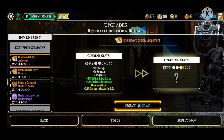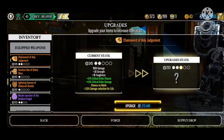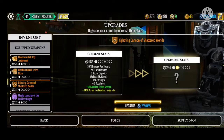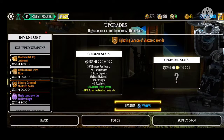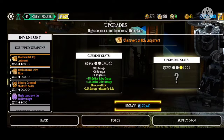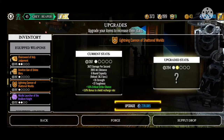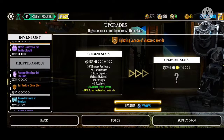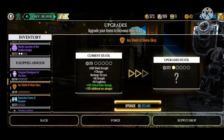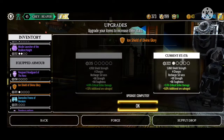You can also upgrade all your equipment and weapons. That costs a lot of ore, so looking at what I've got available, I'm not going to be able to upgrade much right now because it costs more than I have. However, it looks like my shields can get an upgrade, so there we go.